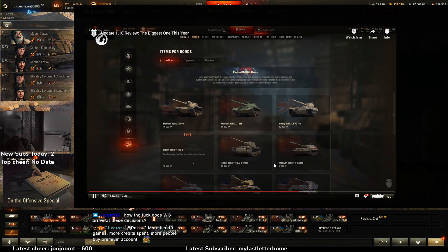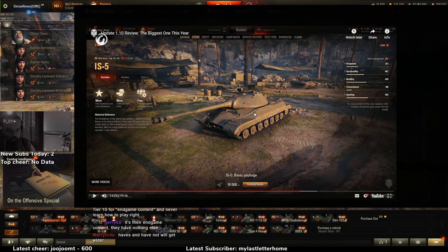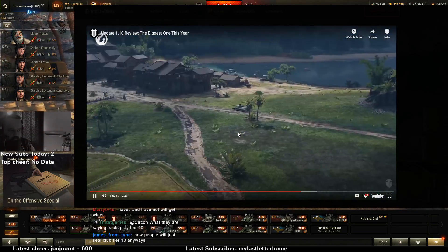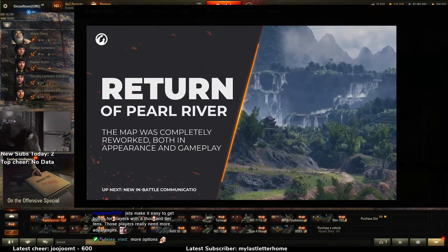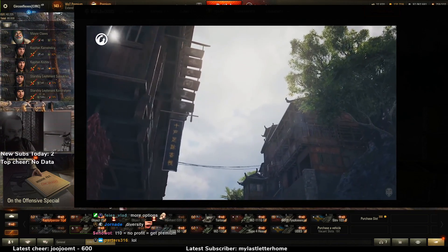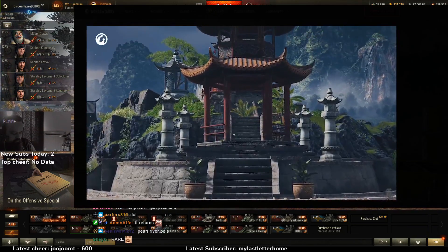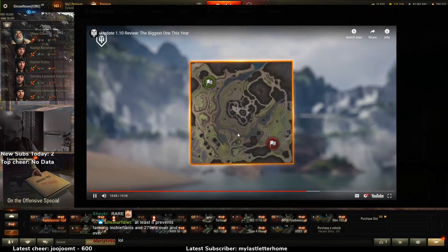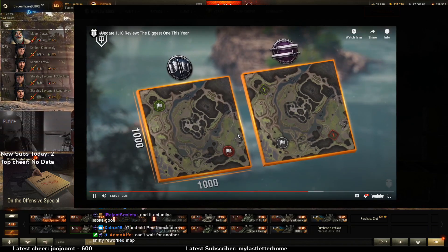The renewed bond store offers more options for spending earned bonds. Also, the good old Pearl River map is finally back after it was removed from the game. It didn't make it to the list of revamped maps for update 1.0 but now it shines in the rays of the eastern sun. The map size is 1000 by 1000 meters and is available for standard and encounter battles in vehicles from tier 3 to tier 10.